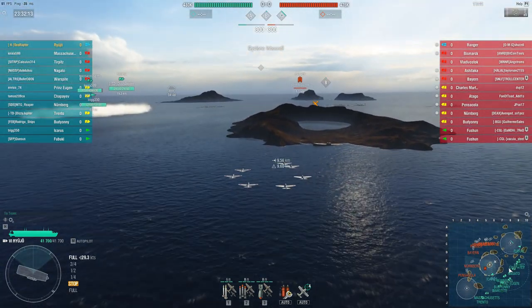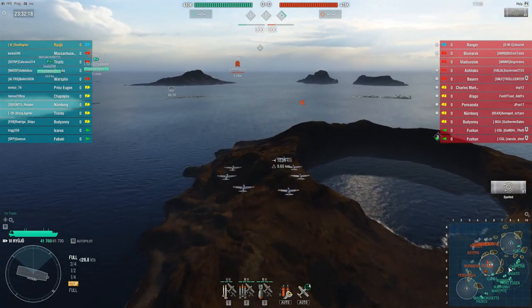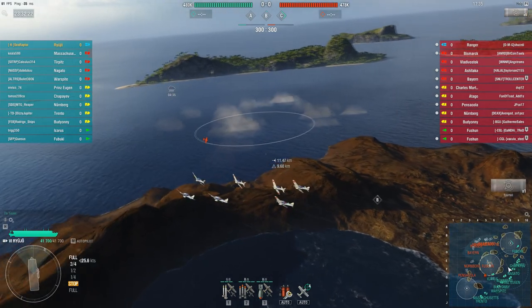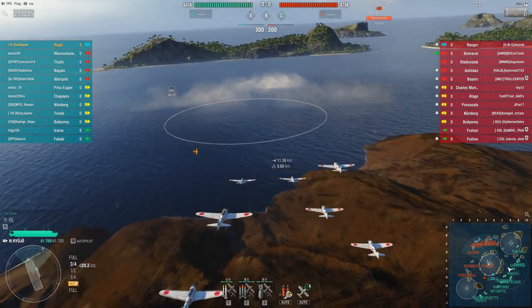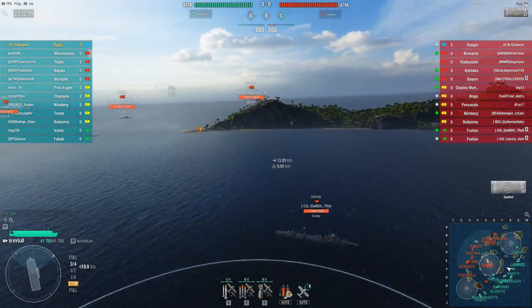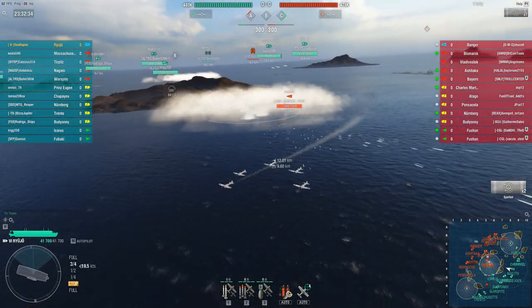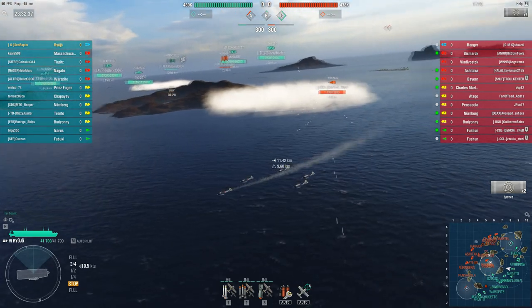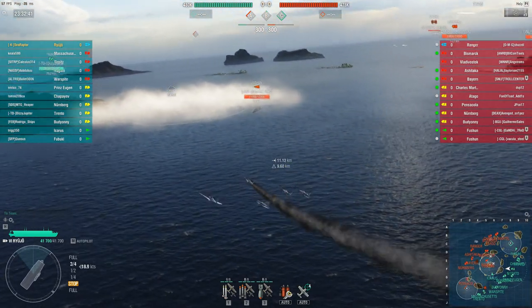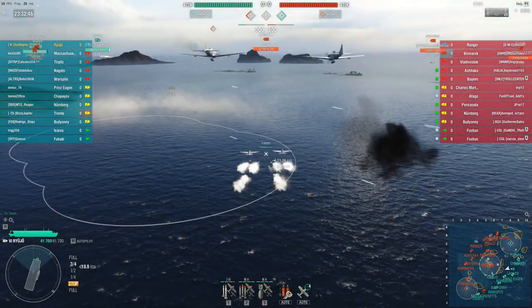I've got the rockets out early. I don't know where the enemy destroyers are — I was looking for them in B, no dice, ran up to C, couldn't find them. I came back to B when I saw that the cap was being stalled for my friendly Icarus down there. Sure enough, here they are — here's one of the Fushuns, he smokes up as soon as he's spotted, and his buddy is just the other side of the smoke. These two guys are in a div, and we're going to see a lot of interaction with equal-tier destroyers over the next few minutes, because these two dudes will not leave this cap circle no matter what I throw at them.